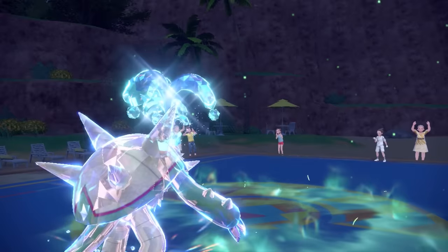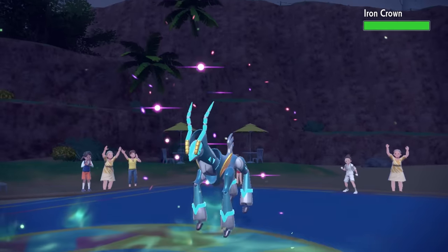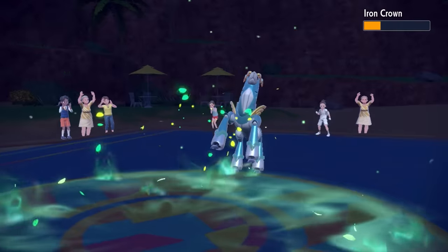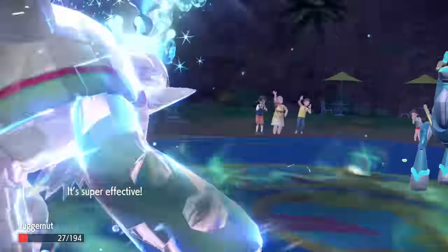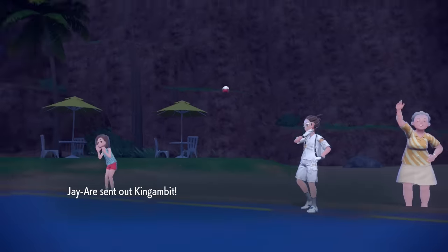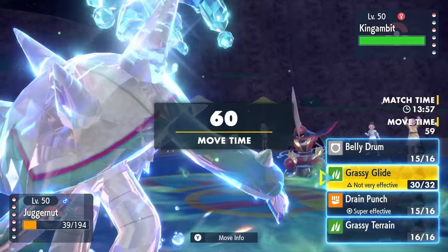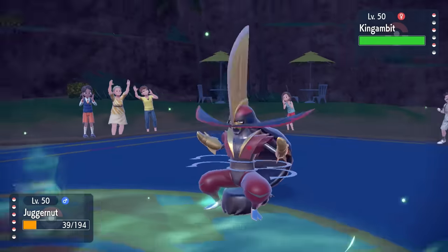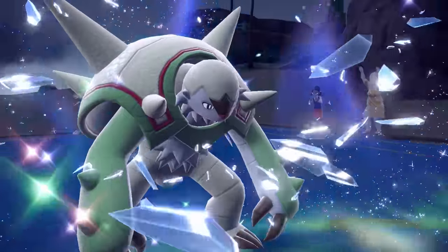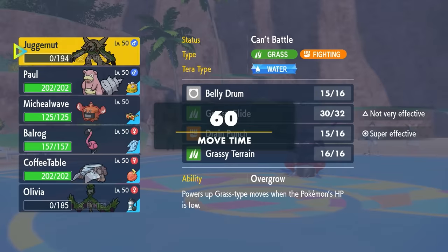This Chesnaught is extremely fun to play just because it has so many ways to heal — it's way harder to take care of than you'd think. A lot of Belly Drum sweepers are kind of just used up quick, but especially with grassy terrain this thing can stay alive. They decide to go into the Iron Crown, and a Grassy Glide is not quite going to take care of it even at plus six. They go for the Volt Switch, which I am just barely able to live. Then they go into King Gambit with Supreme Overlord, and it's going to click Sucker Punch. I'm thinking I can just go for a Grassy Glide, but Sucker Punch goes first and I cannot live. King Gambit just ruins my fun most of the time.